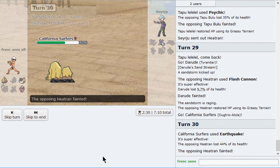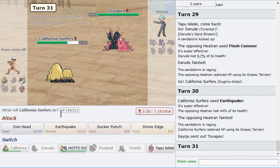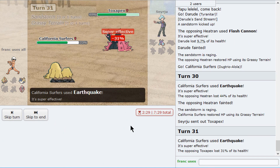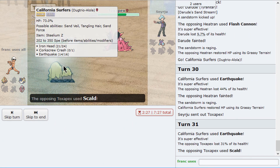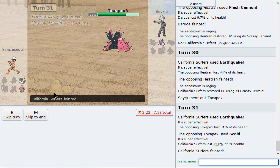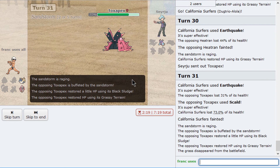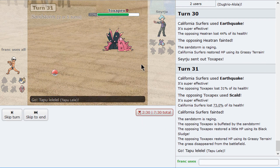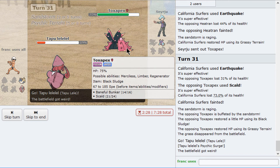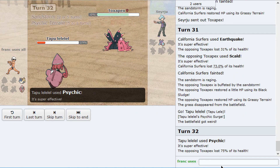Our own Dugtrio comes in and just mops the floor with the enemy. Maybe Life Orb was a better set. Let's see how much damage Earthquake does — 31%. Am I even Sand Force? I am Sand Force. Oh my God, it's so bad. It's fine though. It has to be max defense then. GG.